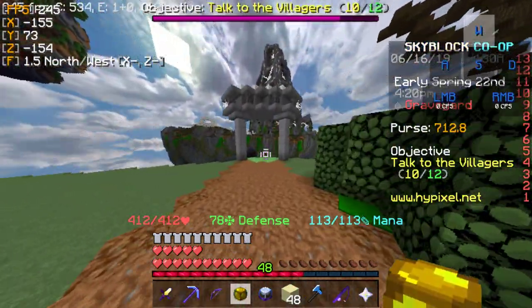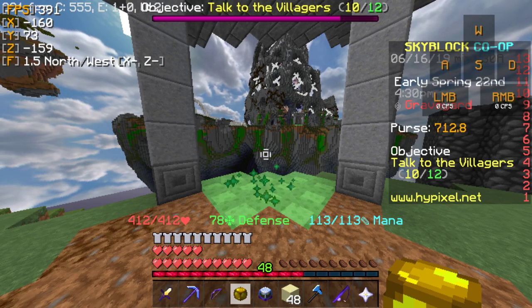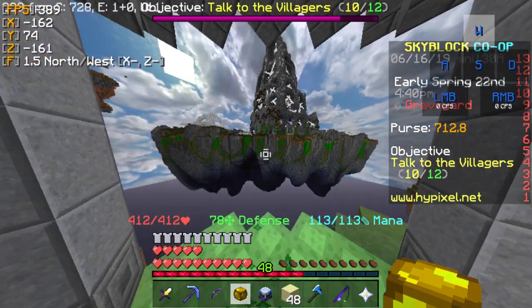So then you come up on this. The coordinates are negative one, 160 — x, y, 73, z, negative 159. You want to jump in.